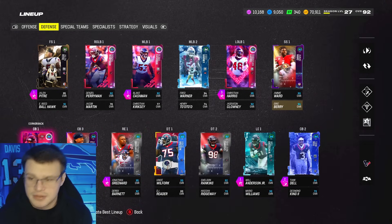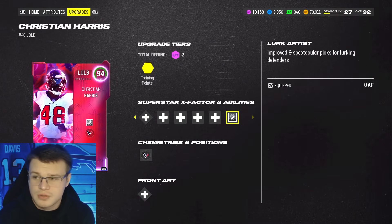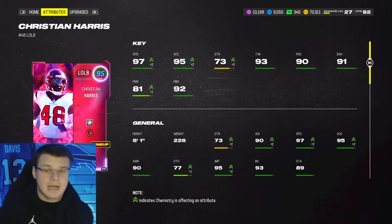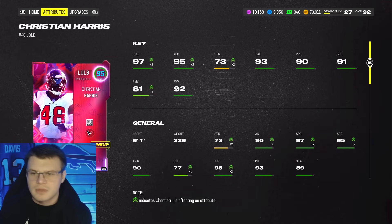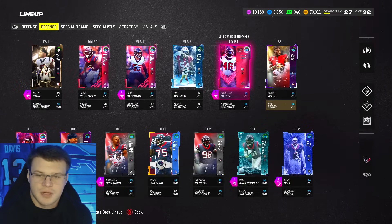We're trying out some man coverage today with corners Tank Dell, Derrick Stingley, and Steven Nelson. Will Anderson is a crazy universal card - he gets Lurk Artist for zero AP and Edge Threat for one AP, with 97 speed, 91 block shed, and 92 finesse move so he can rush the passer. I'm going to user him since he's 97 speed with Lurk Artist.